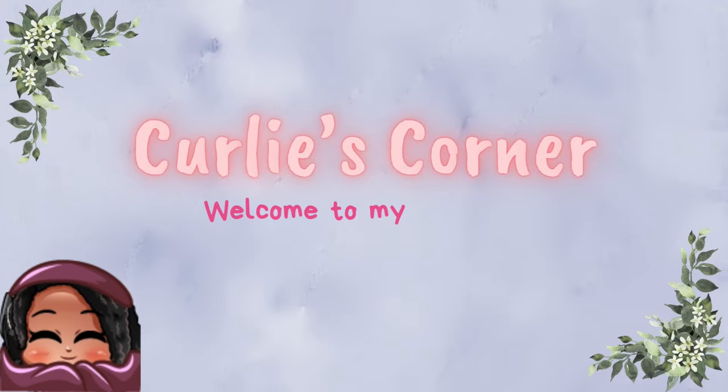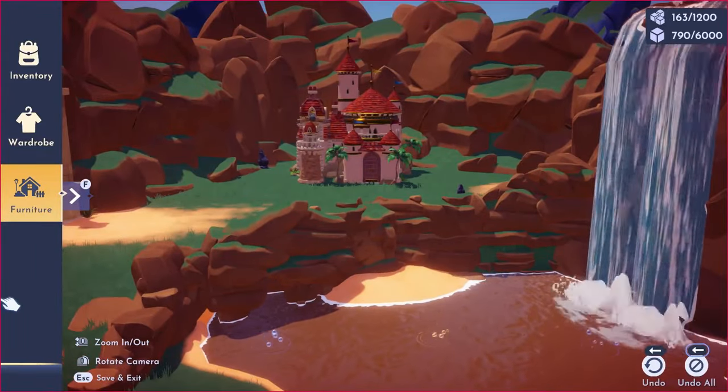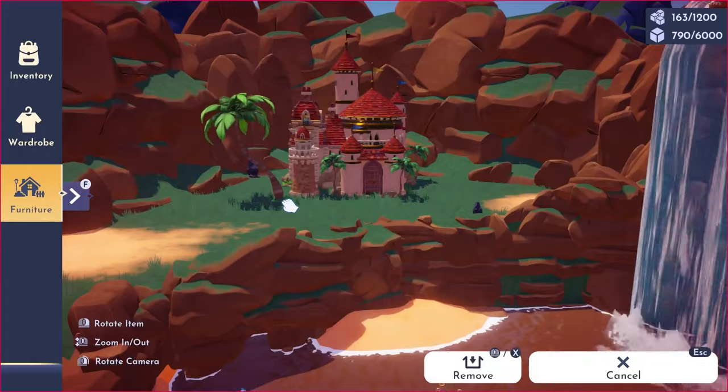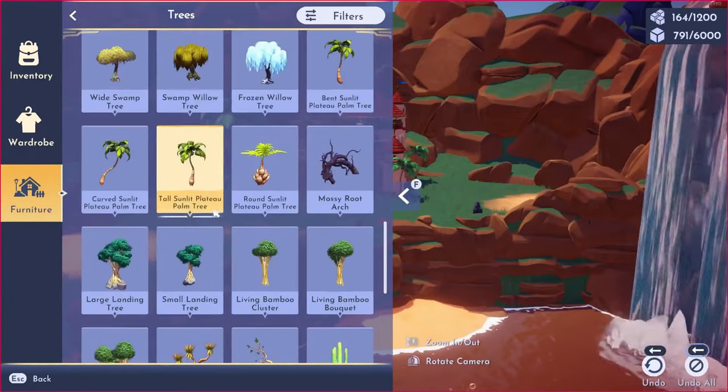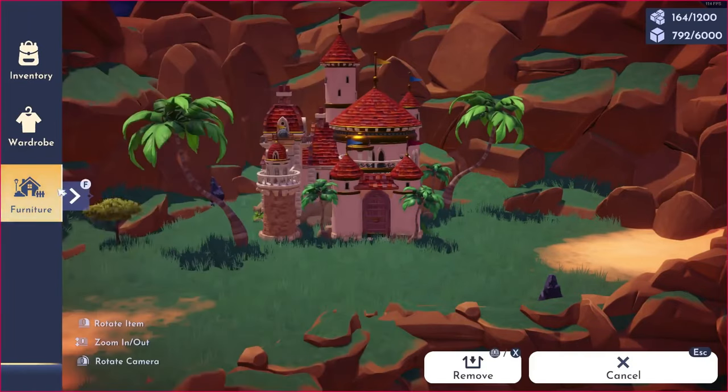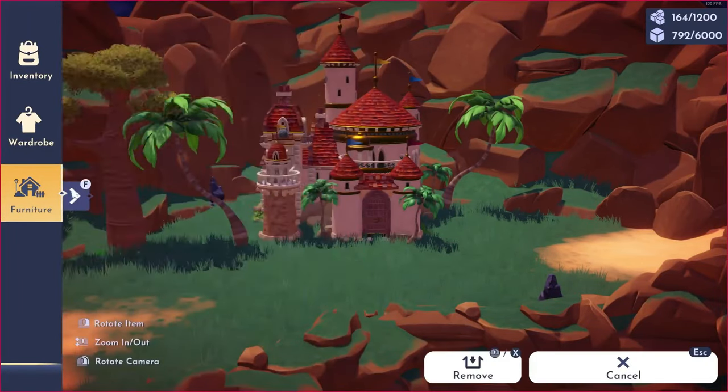Hello Curly Fries, welcome back to my channel, and if you're new, welcome in. Today we are speed building Prince Eric's castle in the Oasis. I thought his house would look great here because of the palm trees that are attached to it, and I thought it would blend in nicely with the background of the Oasis.